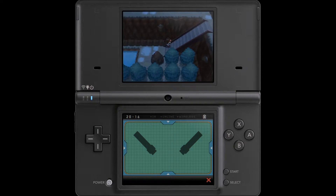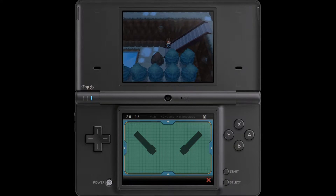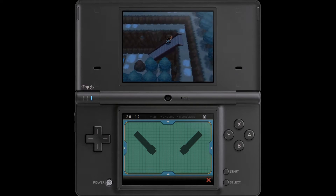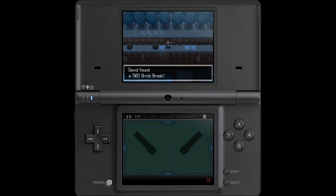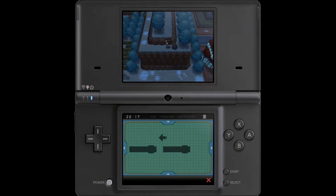Also worth pointing out — glitch. I'm pretty sure I covered this glitch in one of my super old videos on this channel, but if I didn't — you can walk inside this cliff right here, which is kind of funny actually. I find that quite amusing. Anyway, TM31 Brick Break — a very, very good fighting-type move that also breaks the effects of moves like Reflect and Light Screen.